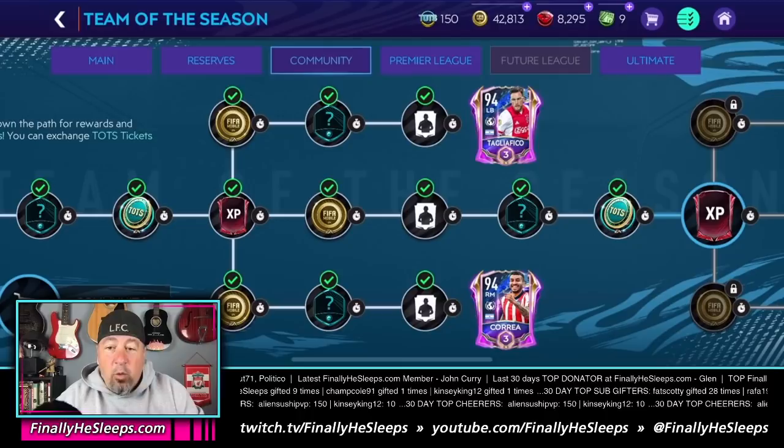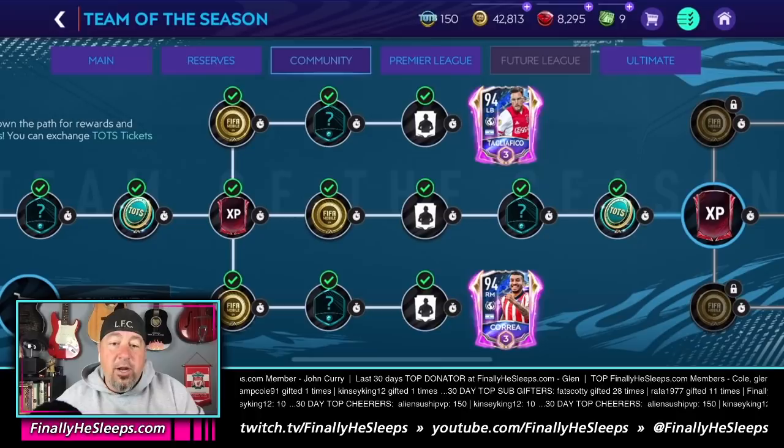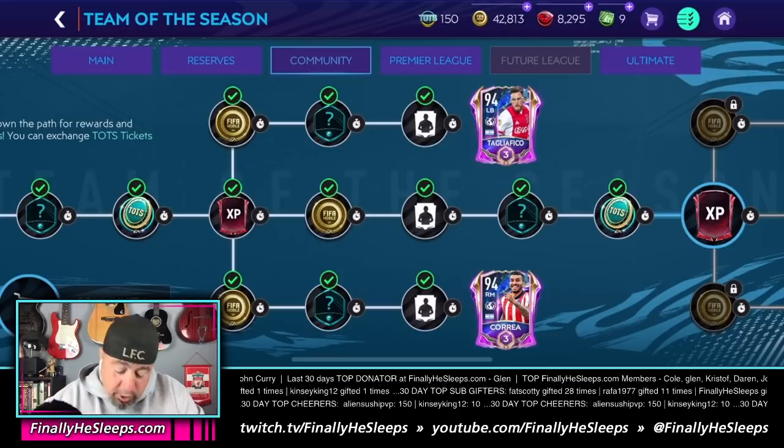Note: I personally went all the way to node 9 for a separate reason, but you do not want to go to node 9 for this free-to-play map. You only want to grab the 294s. Week two, Premier League: you'll have a grand total of 408 energy coming in.